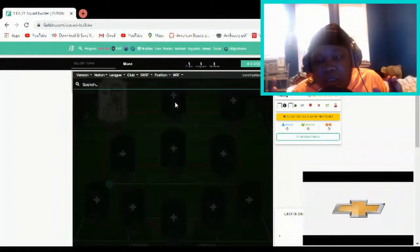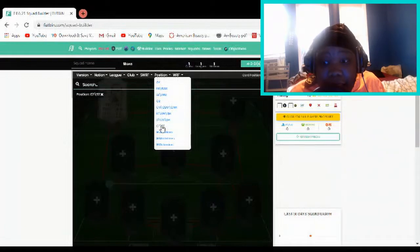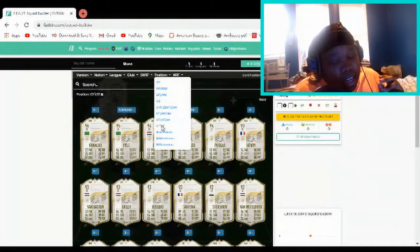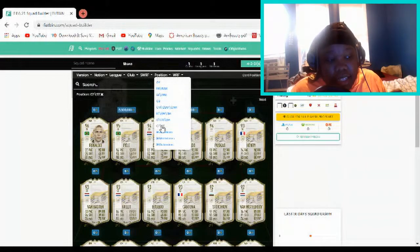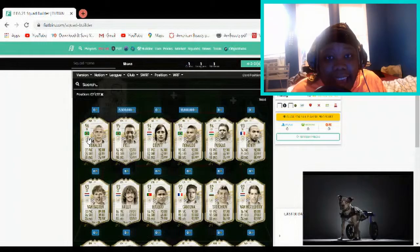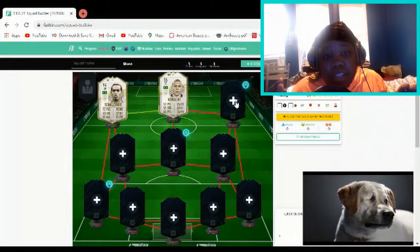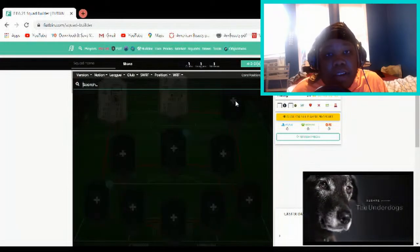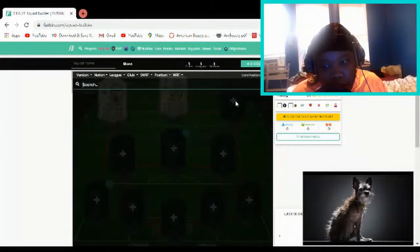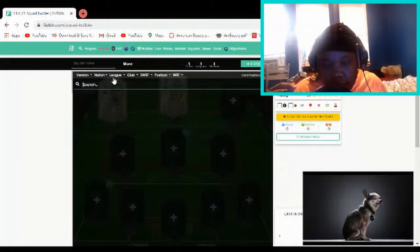We got the striker Ronaldo — not Cristiano Ronaldo, the Brazilian Ronaldo. This dude is a living legend, and this is probably the highest striker legend card in the game. It's insane. You have to look at his stats — it's absolutely crazy. Let's move on to the right wing.